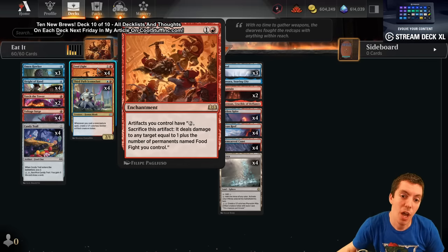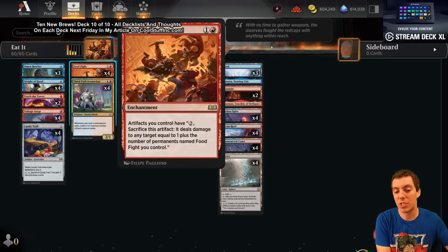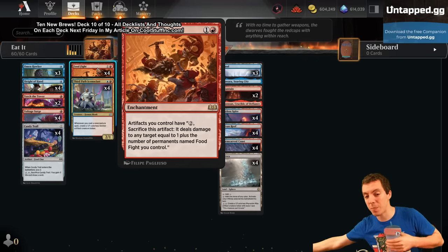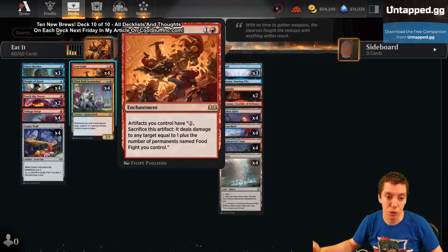Food Fight: two mana enchantment. Artifacts you control have two mana — stack this artifact, deals damage to any target equal to one plus the number of permanents you control named Food Fight. At its base, it's shock — every artifact's a shock, and as you get more Food Fights in play it will deal more damage.